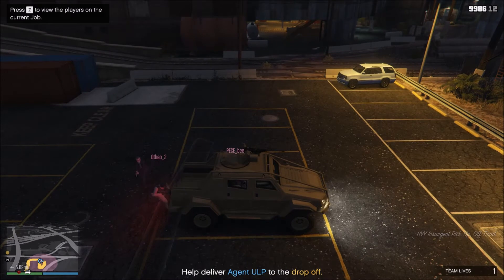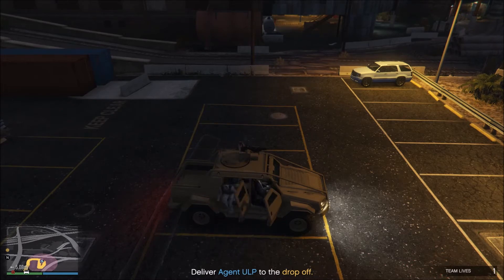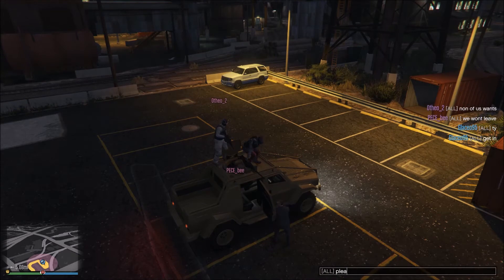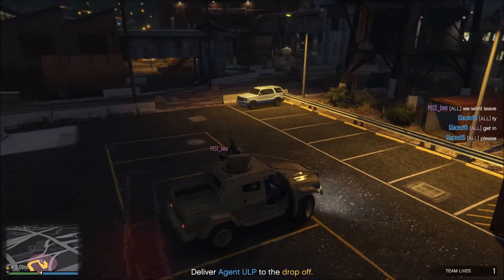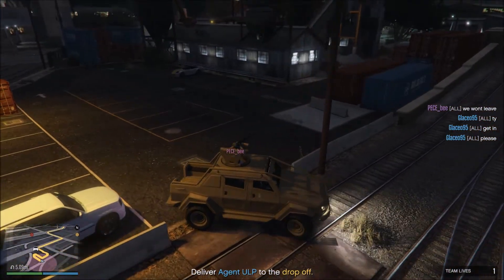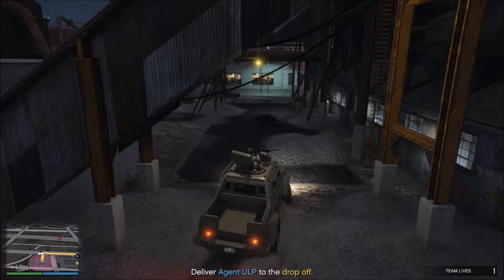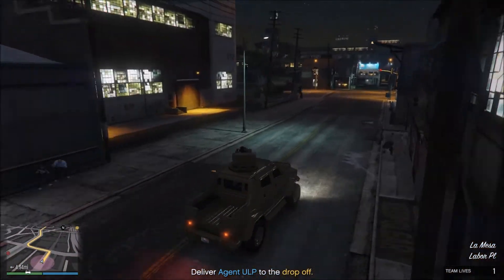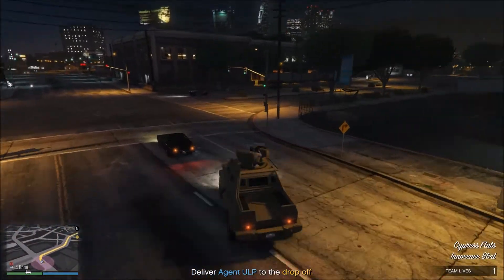If you are doing the second part of this, definitely make sure you get a turreted insurgent, because it is awesome. There'll be a ton of things chasing you. Get in, please. Oh God, now he got out. Okay, come on, get in dude. There we go, we're moving. Get the insurgent with a turret on top because it will help — there'll be choppers raining down on you, a bunch of dudes chasing you, everything will just be coming after you.